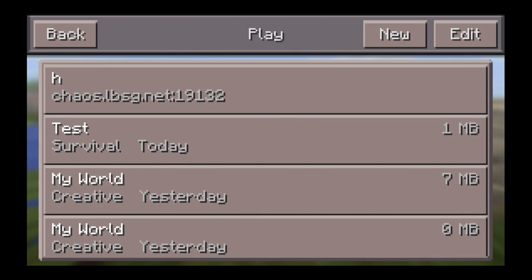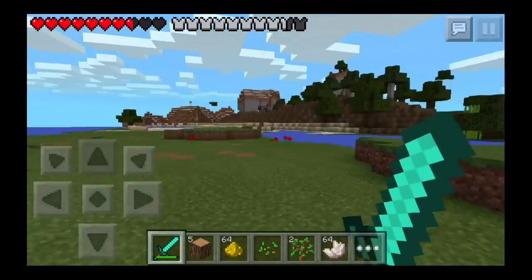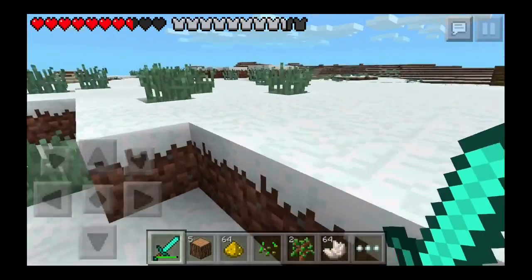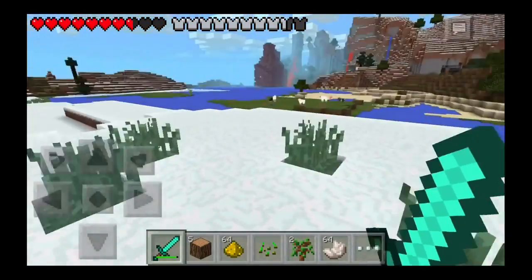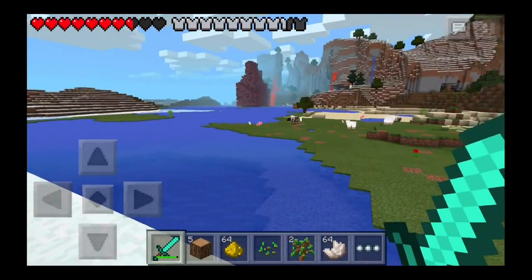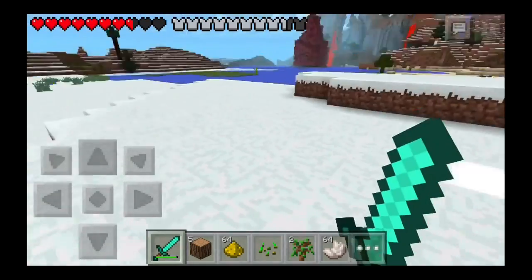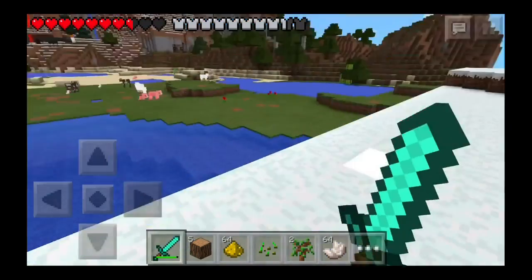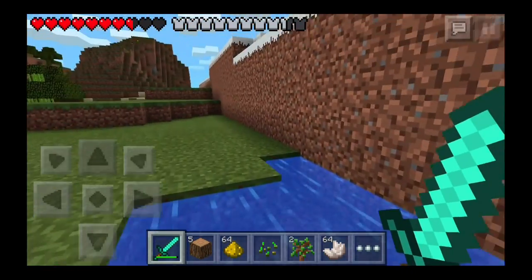All right, here we are again in Minecraft Pocket Edition on the test world, and we should be right at the edge of the world — and here we are. It changes up the biome here because I didn't put a seed in on both devices, so there's a snow biome that has spawned. But you can still see off in the distance this is still that original seed from my 0.8.1 live stream. I just turned it into an infinite world so I can go this way and explore but always come back to whatever I built inside the old world box.